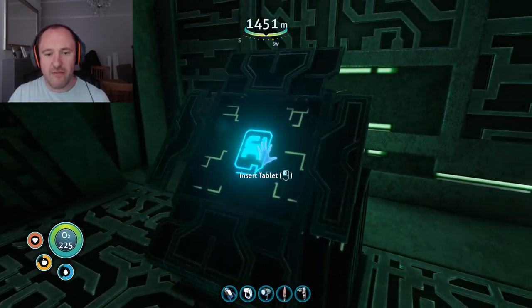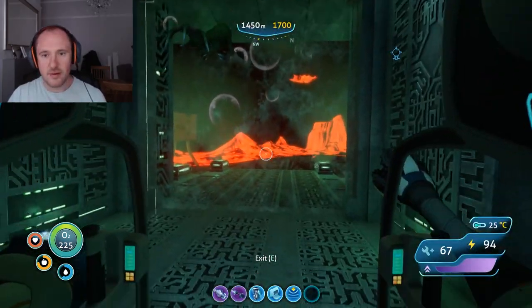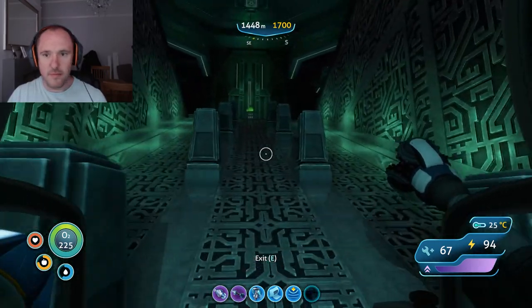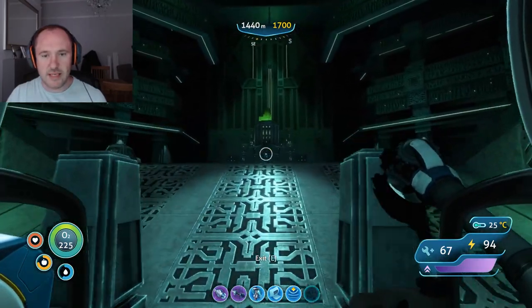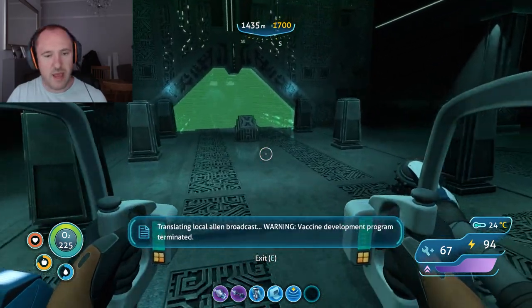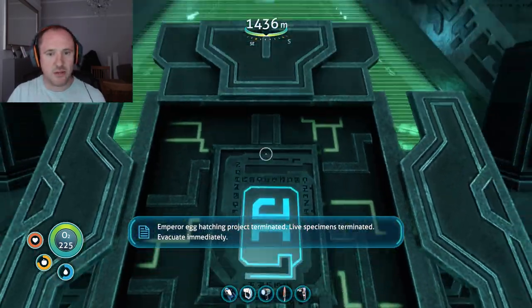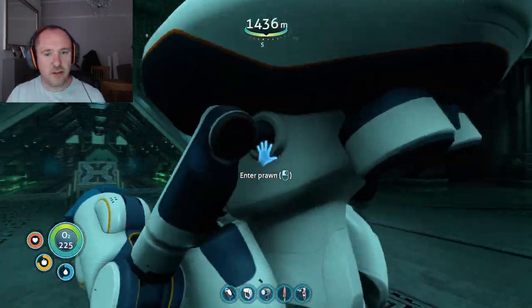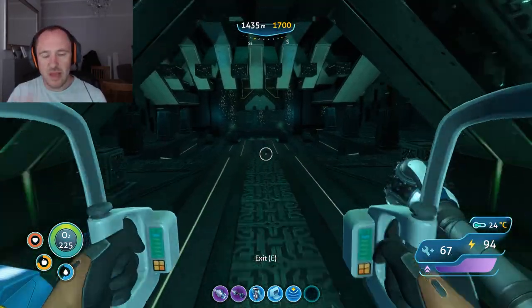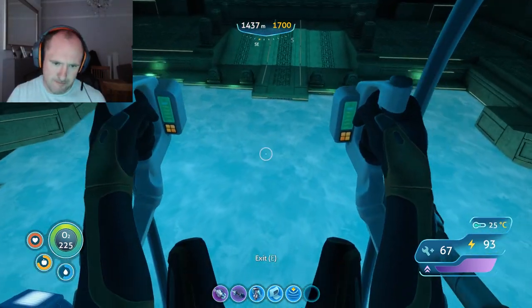So this is where the first blue tablet comes into play, and then we're on the home run. Now these ion cubes here, they do replenish so you can drill them — mine them with the drill piece for the Prawn Suit and they will respawn, which is great. Generate as many as you need. So it is beneficial to stock up on those ion cubes when you're in this location. Once you've done this section of the inactive lava zone, you're not going to want to come back here.